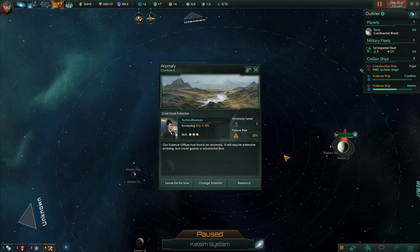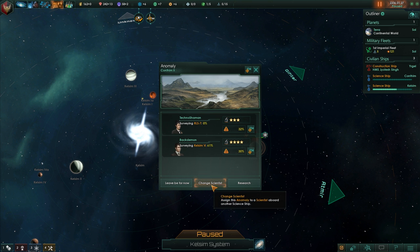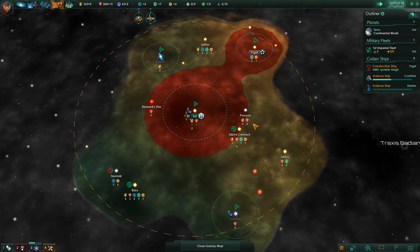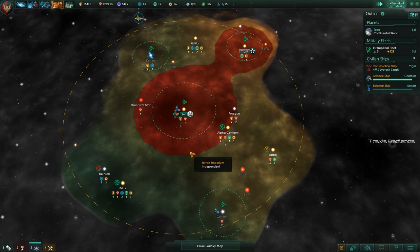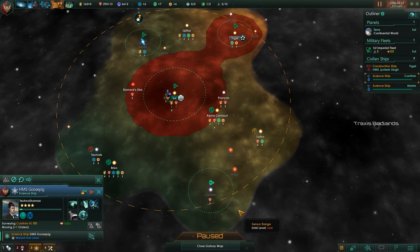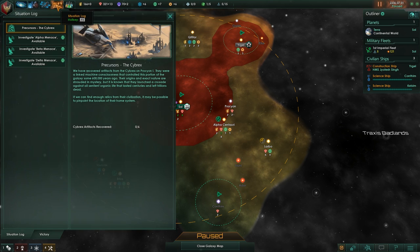32% chance — science officers found an anomaly that requires extensive probing but could garner a substantial reward. You've got the decreased chance of failure, so sure, research it. I'm pretty sure Alpha Centauri is mine, so I don't need to worry about that. Hmm, Hushlight has taken its toll — our science team failed to reveal anything about HM Scuba Speak that we already know. Oh well, it happens. There's a one-third chance of it.